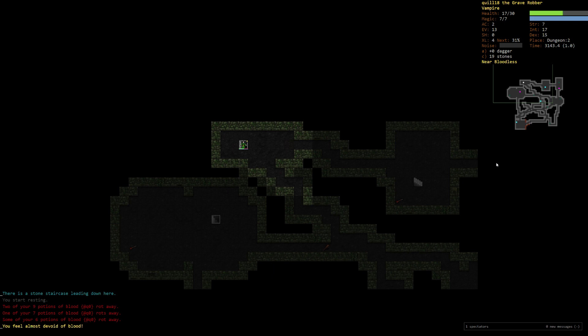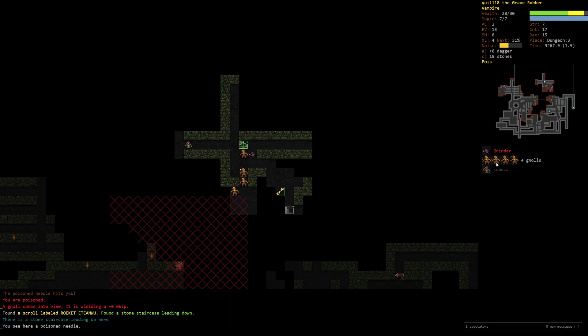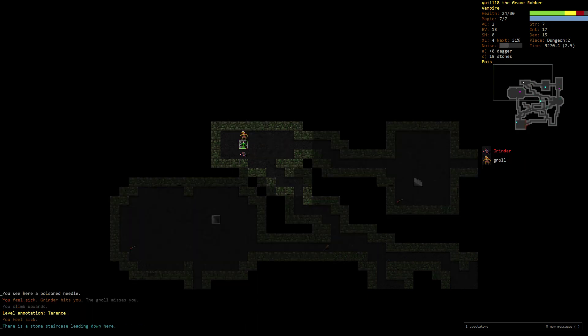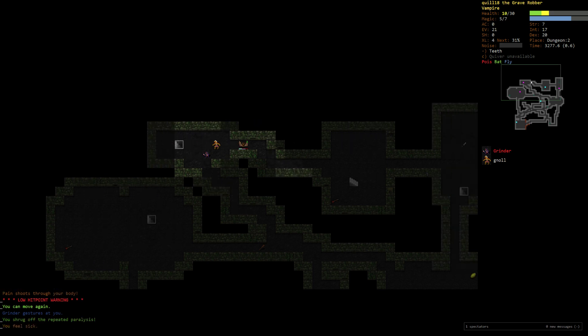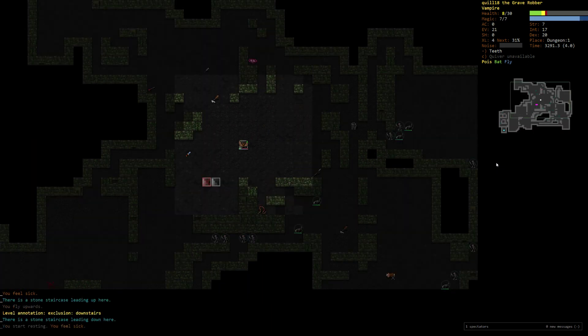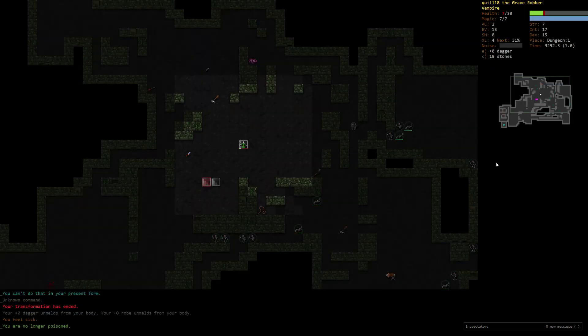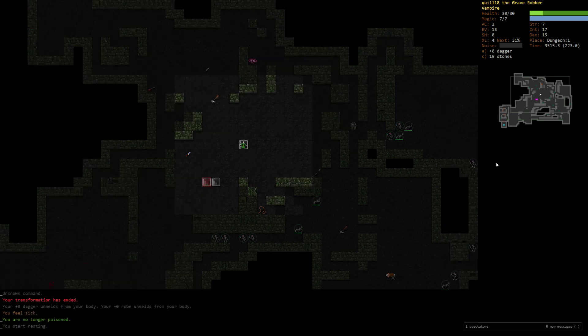Potions of blood do rot away — that's something I didn't know. That makes sense though. Then I will drink those. I'm gonna drag grinder up the stairs too? Oh my god, you're paralyzing me. Dude. Could you please... Oh! I'm standing under the staircase.